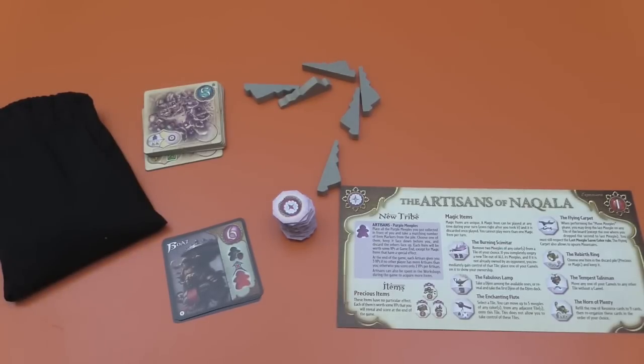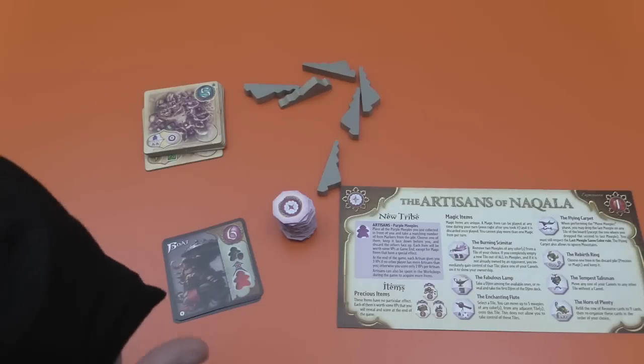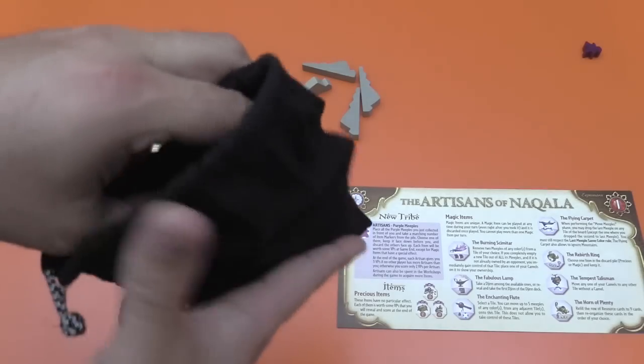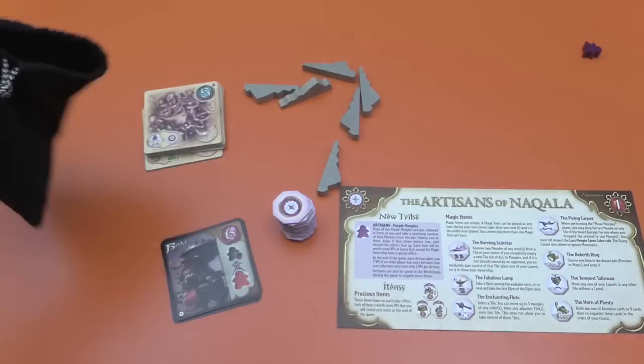I'm going to give you an overview of everything that comes in the expansion and how it affects gameplay. The first thing is you get all the new meeples — the new artisans, they're called — and they are the purple ones, like that guy who's escaping there. You just mix them in with all the other ones, and put the bag aside.